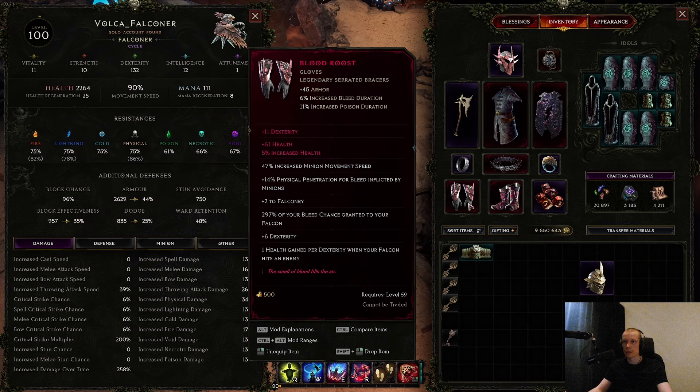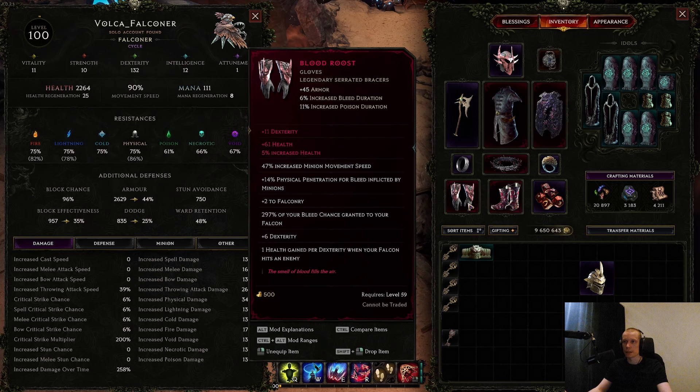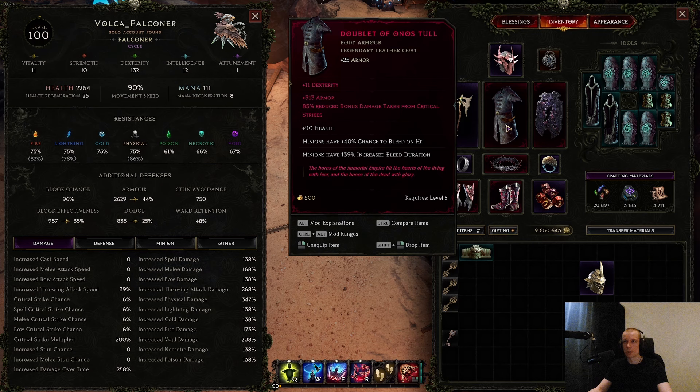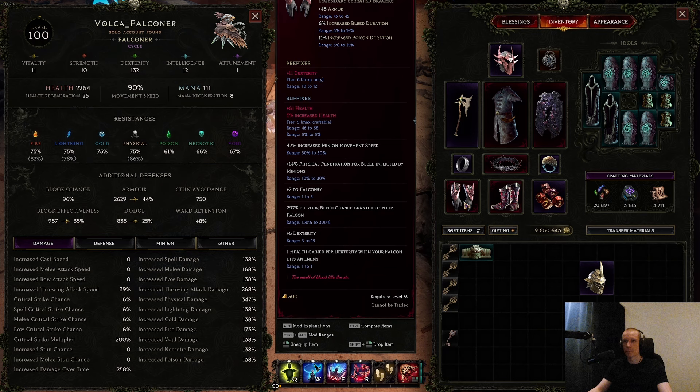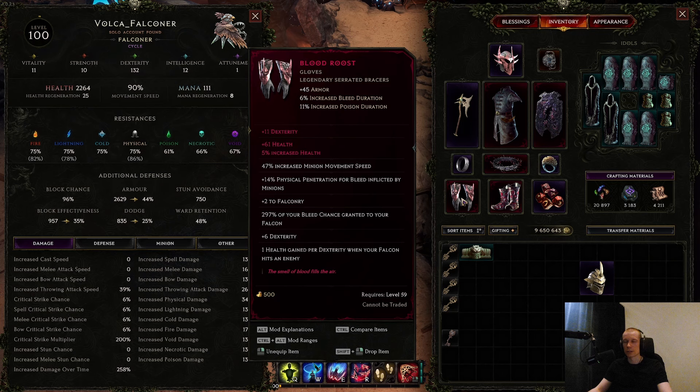For the gear: the gloves and the chest are the most important uniques. The chest is a very common unique giving minion bleed duration and minion bleed chance — the bleed duration is absolutely crazy because of the instant bleeds. Getting reduced crit bonus damage taken on the chest is quite important since we're not building crit avoidance. The gloves grant bleed chance to falcon, give a lot of dexterity, HP gain per dex, and physical penetration. It's just an overstated item — pretty common, and you can expect good LP on it.